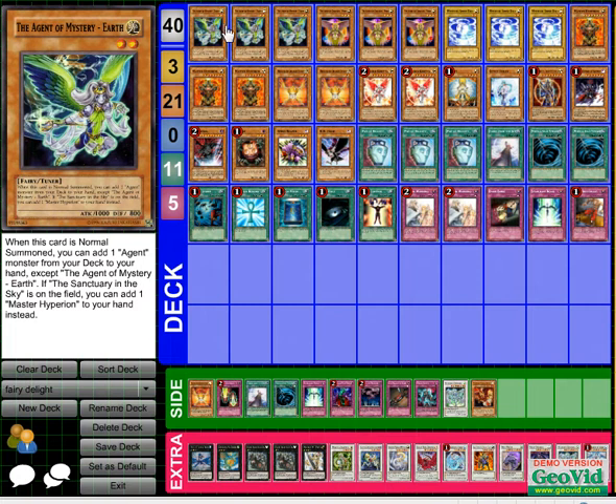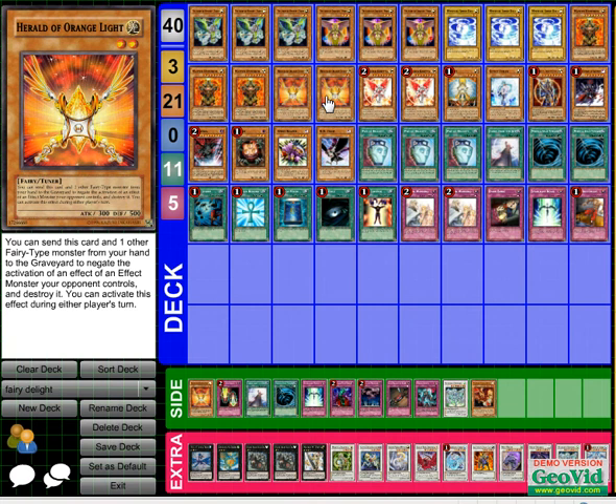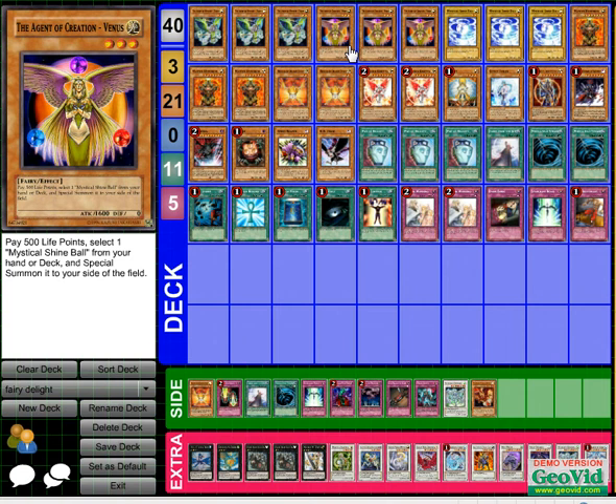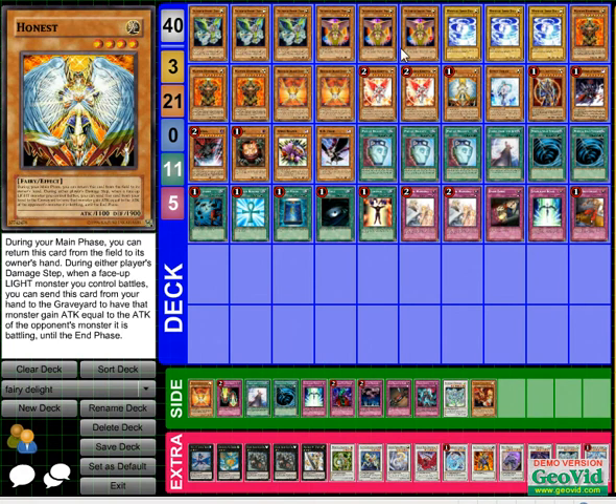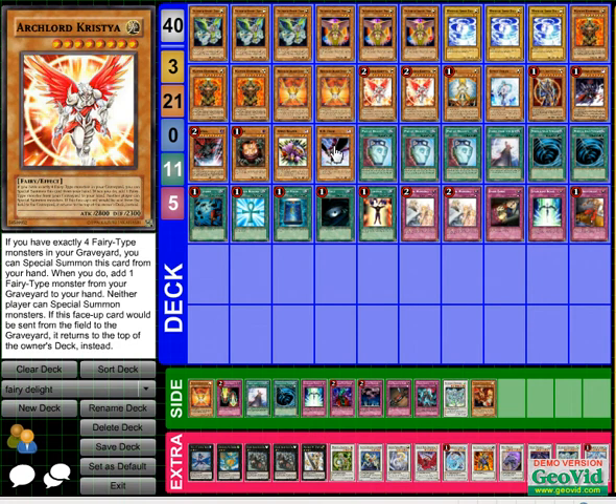This is Agents. I run three Herbs, three Venuses, three Shine Balls, three Master Hyperion, and only two Orange Light. The reason for that is because you can always draw a dead Venus — well, it's not really a dead Venus, but once you use the first Venus for your Shine Balls you don't need to use them anymore. I don't run Tour Guide; I don't own Tour Guide and I'm not going to spend that much for it. It's a good card, but it's not needed in most decks.